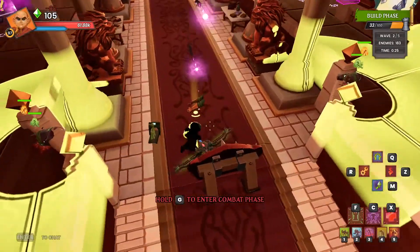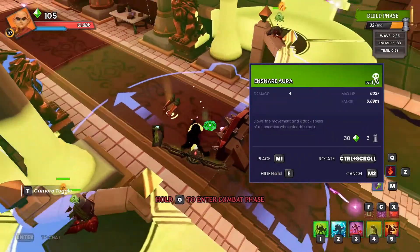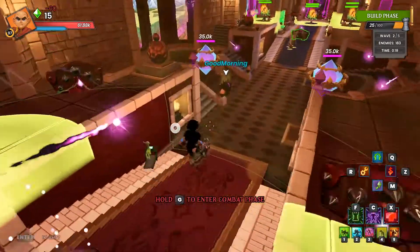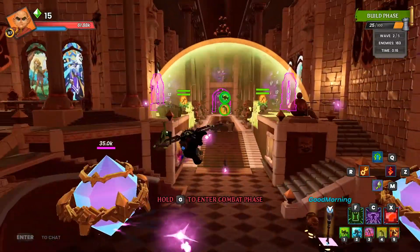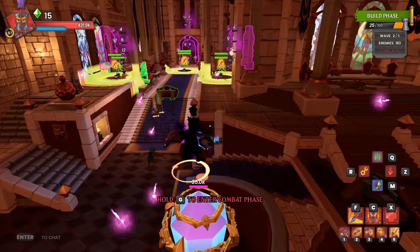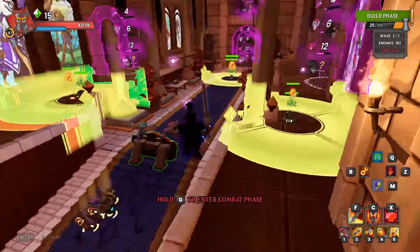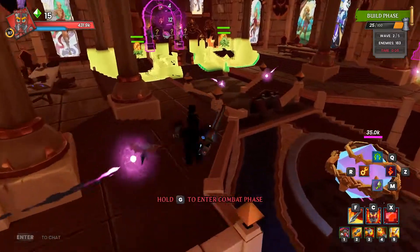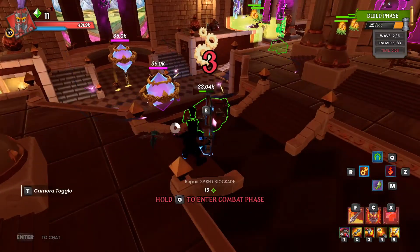Swap over to your Monk. Now roughly in the middle — if you have a large enough range, put in the Snare and the Strength Drain. You won't have enough for this round, but as you can tell my traps are large enough to reach both lanes. Now we will swap to the Squire, just because he has a lot more survivability. Repair what you can.